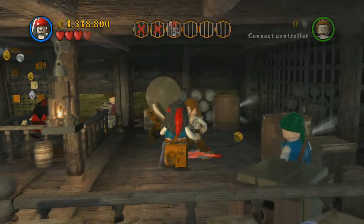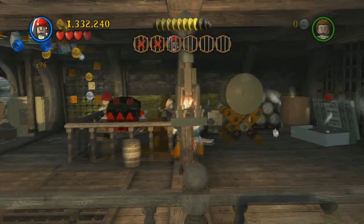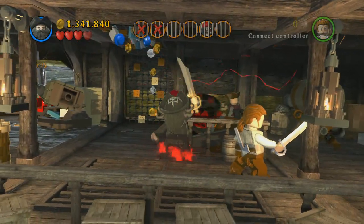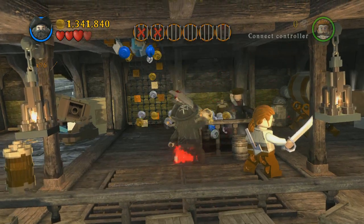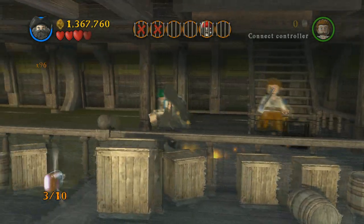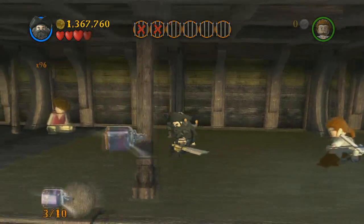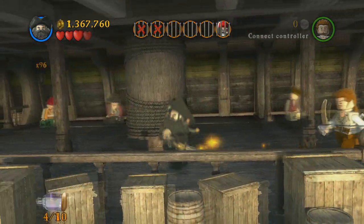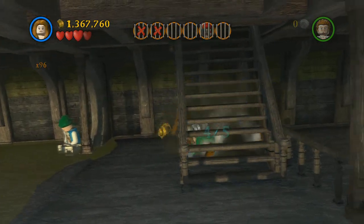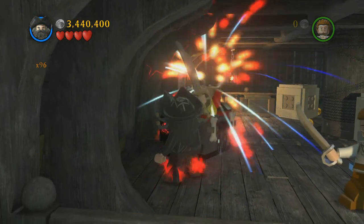Switch to Jack Sparrow and find a guitar, then swap out to Blackbeard. There's another one of these skull things that you have to magically break open. Down here you're going to find a bottle, then run off to the left and you're going to find another bottle — really easy. Under the staircase is the fourth glass box.